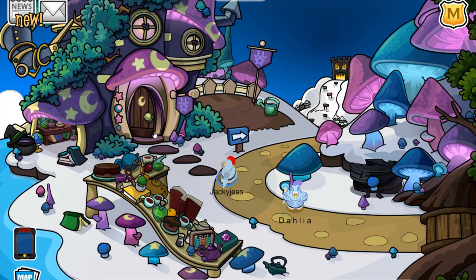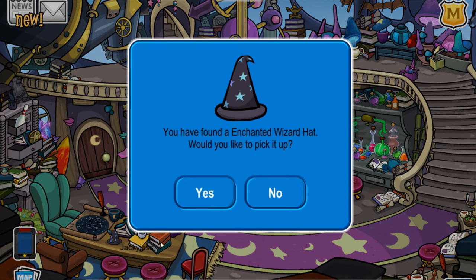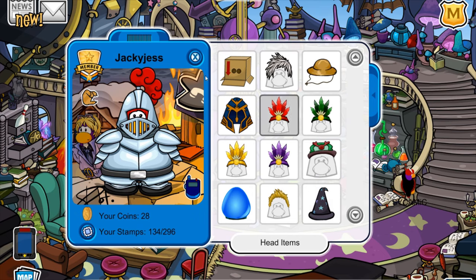If you head into the Knight House and go over to this table right here, you will receive the Enchanted Wizard Hat for free. So that's really cool. I'm going to put it on right now and see what it looks like. There it is — the Enchanted Wizard Hat. Looks really cool.